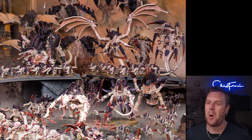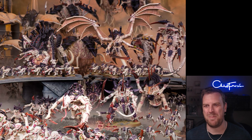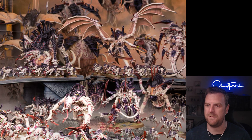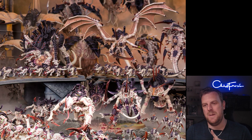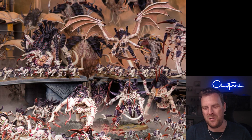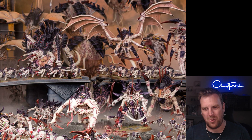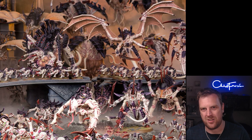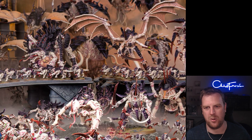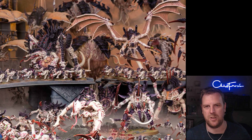Regenerating Monstrosity is a Tyranid model only enhancement, but you can't put it on a monster. The bearer's unit can be regenerated up to twice per phase instead of once. You can't put a model in most of the Endless Multitude units — apart from a Gargoyle unit, which can have a Winged Tyrant Prime. So you're going to get a double regen if you take the Winged Tyrant Prime with Gargoyles next to a Haruspex, Psychophage, or Pyrovore.